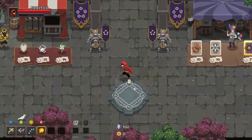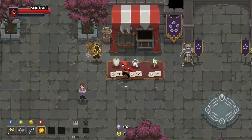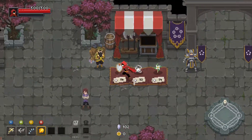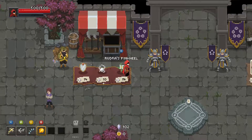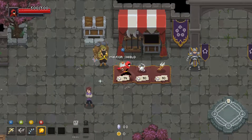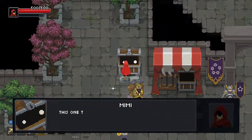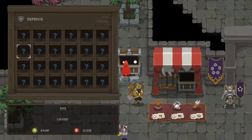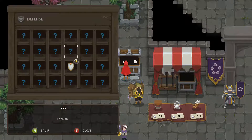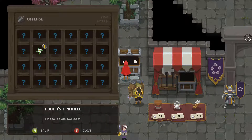We just finished our first run — and by finished I mean lost — but now we know what's going on a little bit better, and I'd like to purchase some of these. I like the look of the pinwheel. I'm also gonna buy the mirror. The mirror summons a shield that reflects one projectile. Shield breaks after reflect and respawns on a timer. That sounds cool. And it increases air damage.